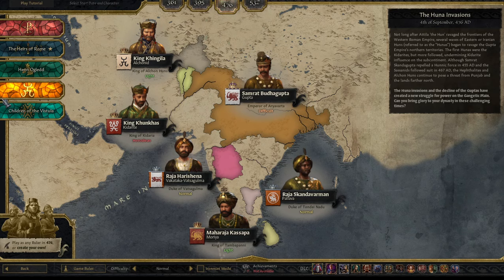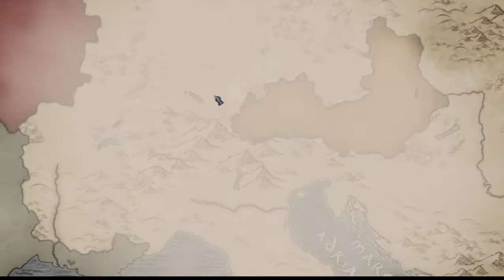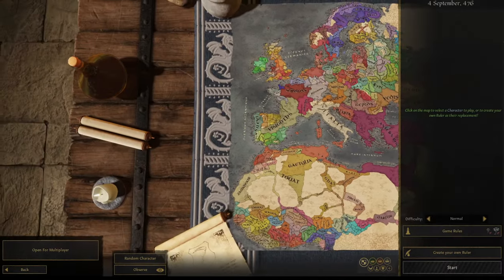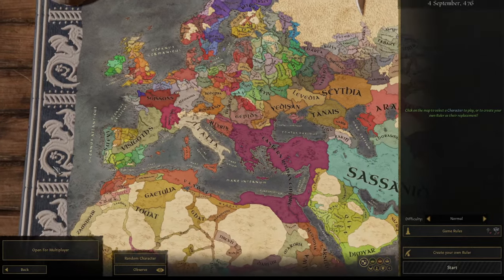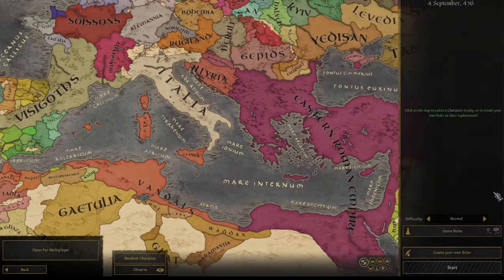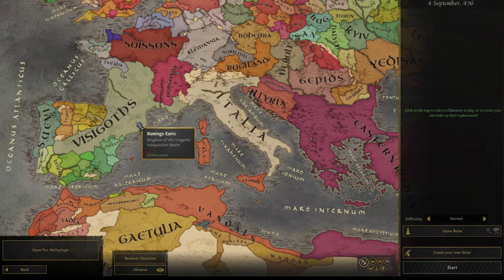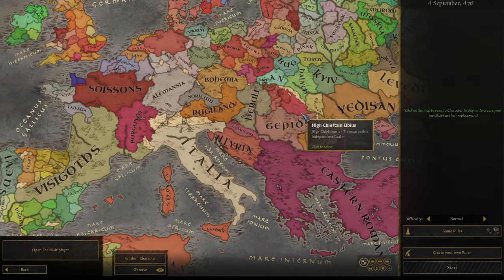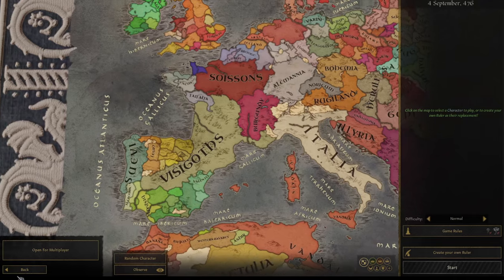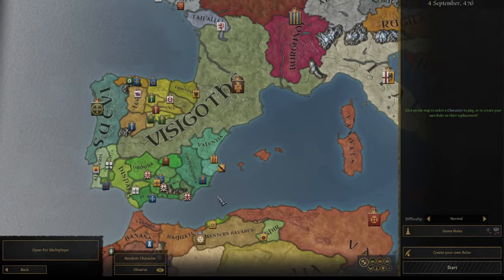So we're going to go to the 476 bookmark — doesn't really matter which of these, they're all the same date. But we're going to create our own character. I figure one of the best things we could do is basically reform the Western Roman Empire. I kind of want to save anything to do with the Byzantines for that new expansion that should be out maybe this year, where they're going to add a lot of things which I'm sure will make playing as them pretty cool. But at the moment I think playing in basically this area is the best bet.